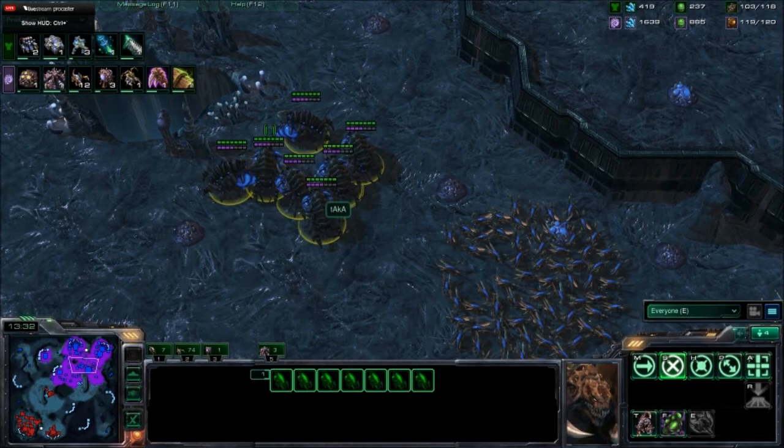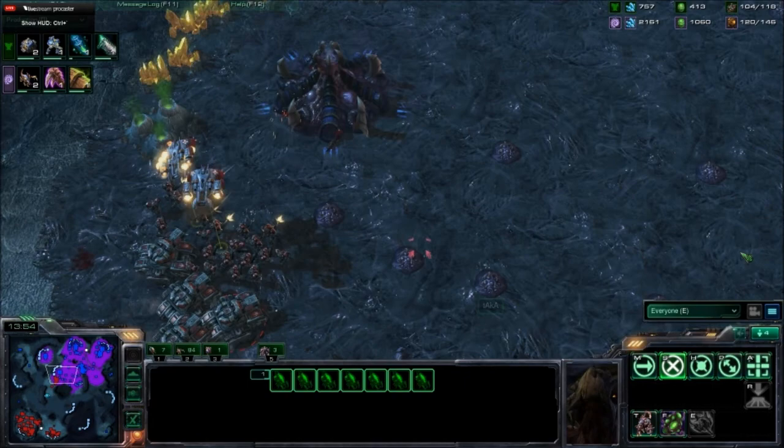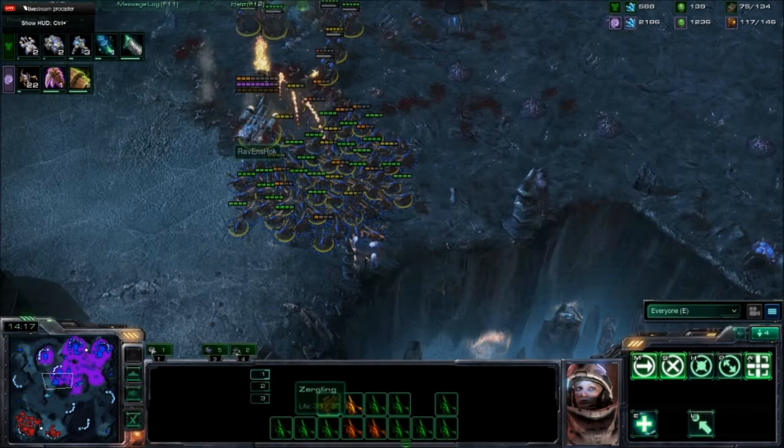Matthew Joe has taken the middle of the map, so Terran has some map control now. We could see one of those plays where John Dang surrounds the Terran — he's very good with that. Let's see if we can get some good Fungal Growths on those Marines. A beautiful Fungal on so many things, and the Marines are going to kill themselves faster than the Zerg can kill them. Taka has saved his base and is way ahead in food as that push is just crushed.